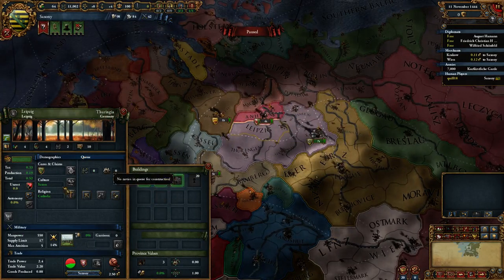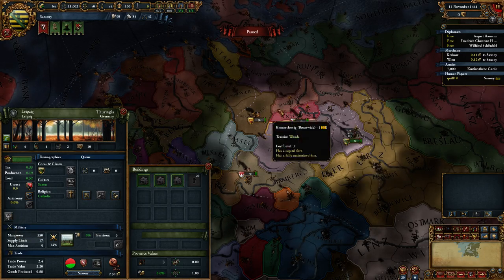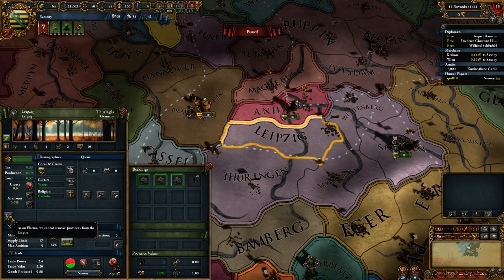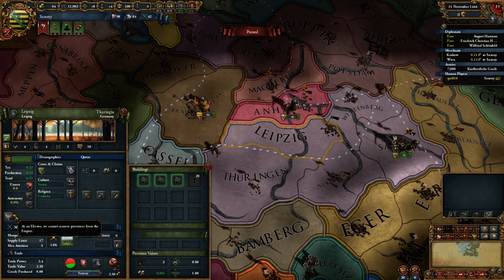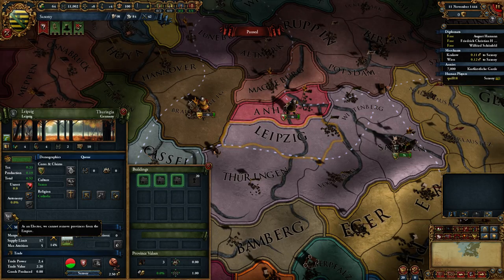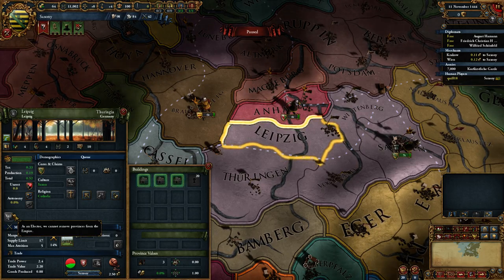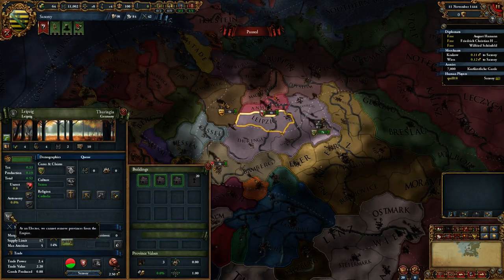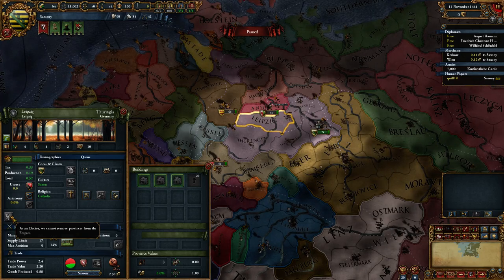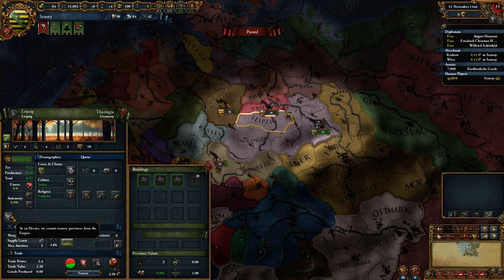Countries can choose to move provinces in and out of the HRE by clicking a button. As Saxony, I should in theory be able to click this button and remove a province from the HRE. However, I'm not allowed to do that as Saxony because I'm an elector. It is something that's possible to do, and there's a variety of diplomatic repercussions. I'm not here to tell you all the math — just to explain the mechanics.